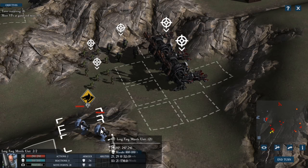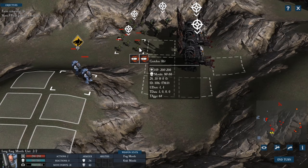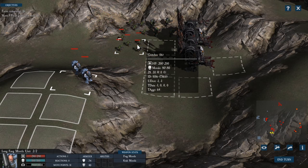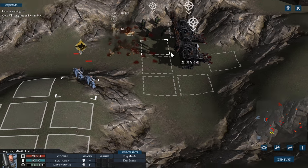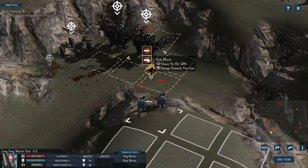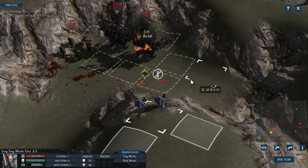Longfang missile units are very useful, as they can launch crack or frag missiles at the enemy. Frag missiles are anti-personnel weapons — they have a large area of effect and are good against large numbers of unarmored infantry units. Crack missiles, on the other hand, are armor-piercing specialists. While they may not have the same area of effect as the devastating frag missile, their specific use is to pierce and take down vicious orc war machines such as death dreads and killicads.